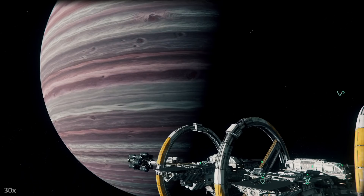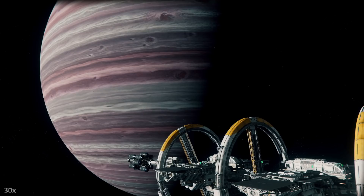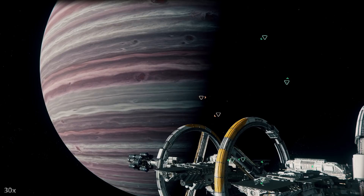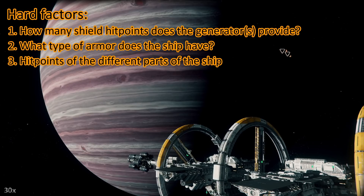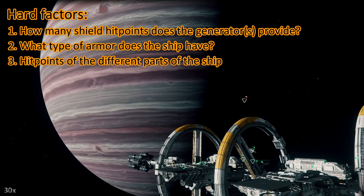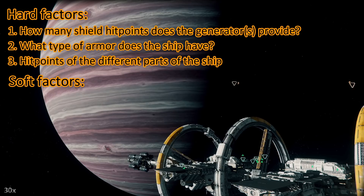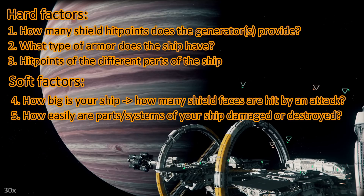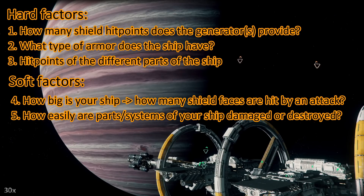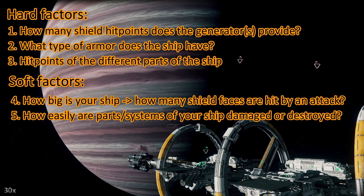I decided to put this at the end of my toughness test videos from now on. If you already know this, just skip it. So how tough is your ship? There are different factors. I start with the hard factors: how many shield hit points does the shield generator provide? What armor does the ship have? Right now all ships only have some generic armor values. And how many hit points do different parts of your ship have? Then we have soft factors: how big is your ship, how many shield faces are hit by an attack, and how easily are certain parts of your ship getting destroyed? For instance, some ships are prone to losing wing guns or wings. And then we have bugs - right now there is a bug where the shields don't cover the whole shape of the ship, especially when the shape is elongated.